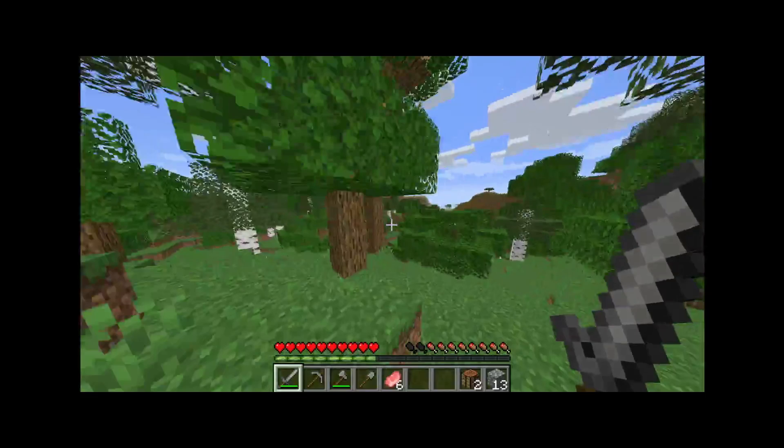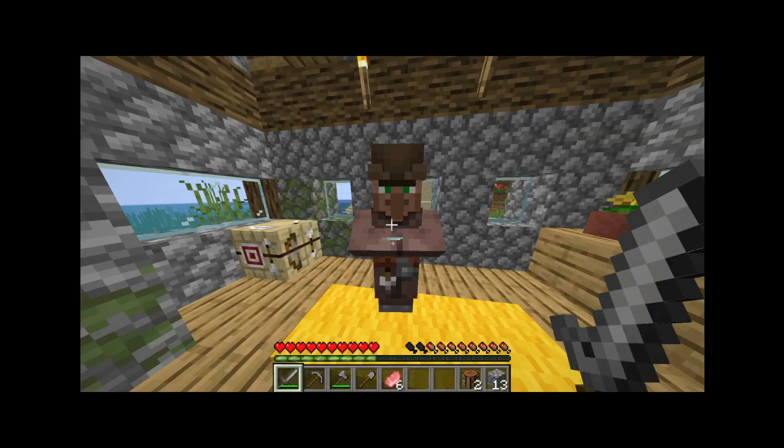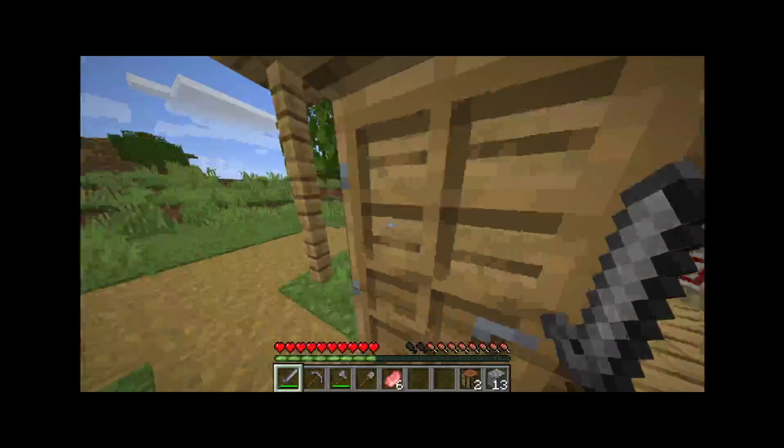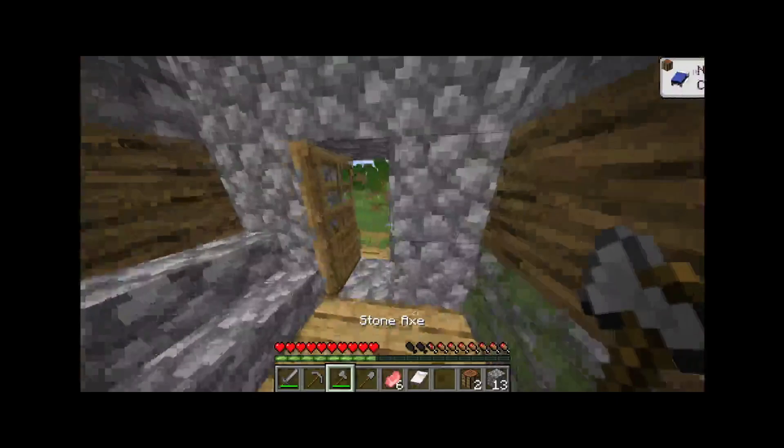Where is this village — there it is. I'm getting all turned around. Let's check it out, let's steal some things. Hi sir — a fletcher. I don't know what that is, but let's go check out the rest of the village.